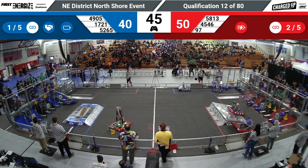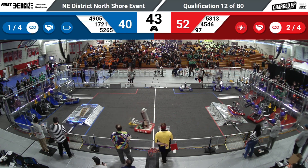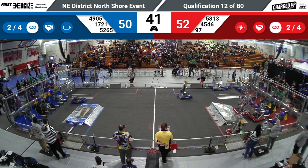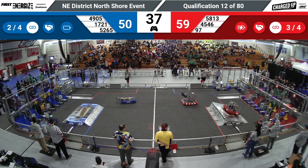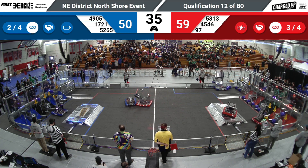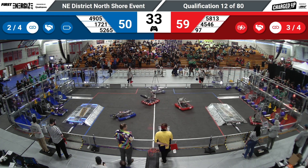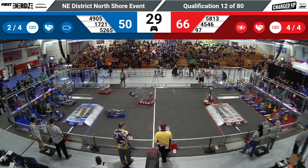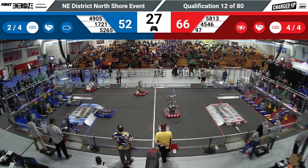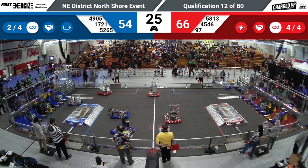So that should drop our requirement to four for a ranking point. Blue Alliance completing a grid right there — they're completing a link. 58-13. 35 seconds to go. Lining up, ensuring that they will get credit for the link on the bottom. So they've got one, two, three, four links scored. That's going to mean a ranking point for red.